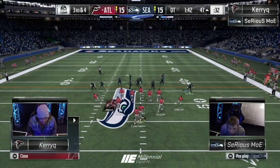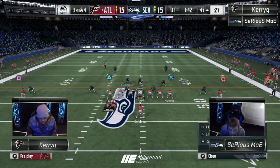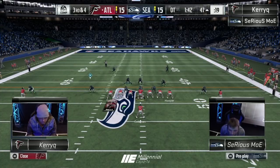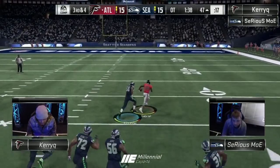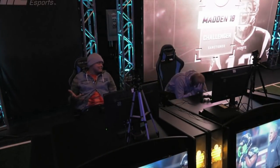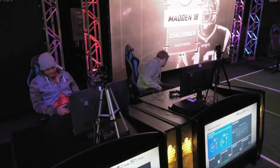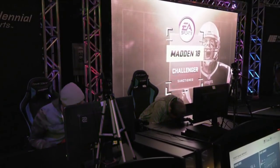Third and four from the 47. Single back big this time, 3-3-5 normal countered by Moe. Audibles. Good in-route — and Gabriel's going to take it all the way on an in-route. Takes it all the way. There it is — a Madden bylaw: when you drop a pick, the next play tends to be a touchdown. It's a guaranteed touchdown. That's a crushing loss for Moe, but a great comeback by Kerry.